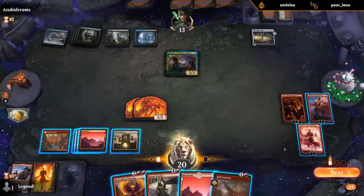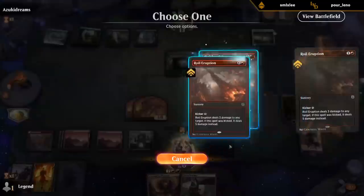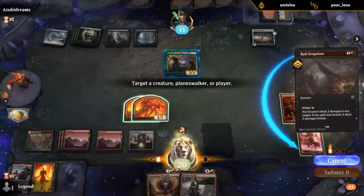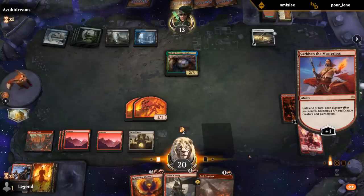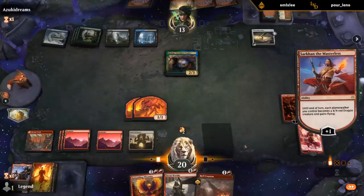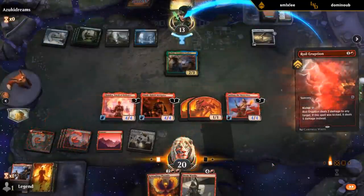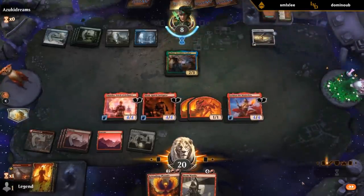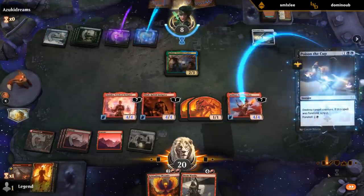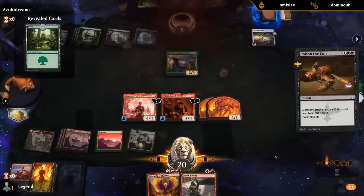Embarrassment of riches here. I can kick Royal Eruption. Let me activate this first. So even if they kill one of my Planeswalkers, they're still dead to the Royal Eruption. They needed to hit something off Rashmi here basically. A dragon does not lose — a dragon does not lose. You heard it here first.